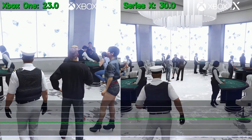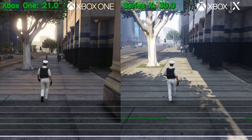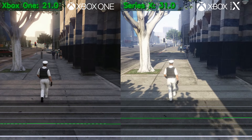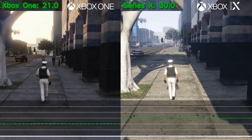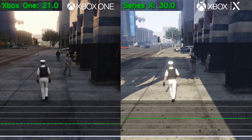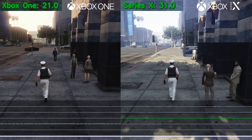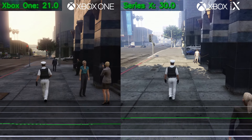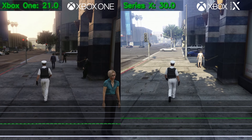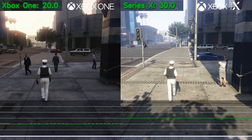Continuing with the walking test, the next step was to go into a public lobby and take a brisk walk through downtown. And again, both of the clips you're seeing were recorded in a public lobby of over 20 players. I think this is probably the best showcase of how just simply existing in a public lobby with 20 or so other people, the game struggles to run at the intended frame rate on the Xbox One. I'm not doing anything demanding in this scene at all — I'm literally just walking and getting 22 FPS on average. No surprise though, the Series X runs flawlessly in this test.